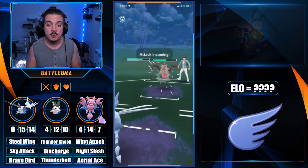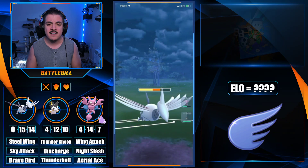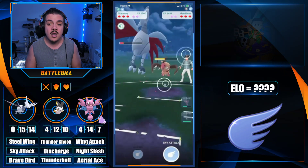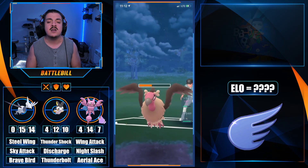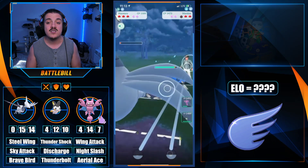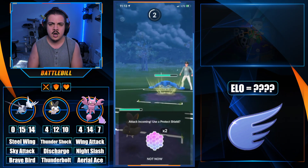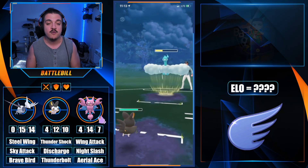They come out with a Mandibuzz — another interesting pick in Flying Cup battles, being very spammy and super bulky. We let a charge move come through — a Foul Play. We build all the way up to Brave Bird because Mandibuzz players don't like to shield them, so we go big on Brave Bird to flip switch, and it lands — huge for us. They come in with Mantine to farm us all the way down, which is unfortunate.